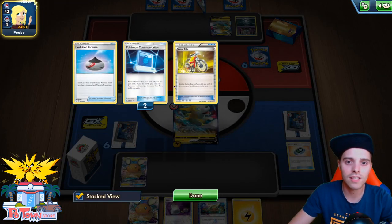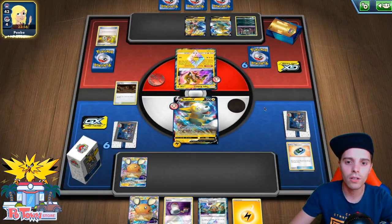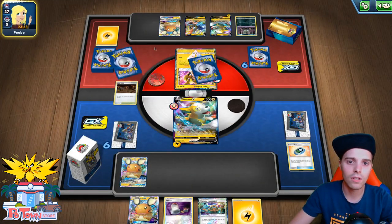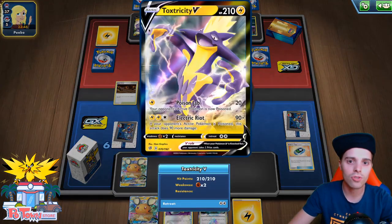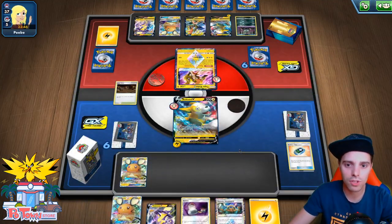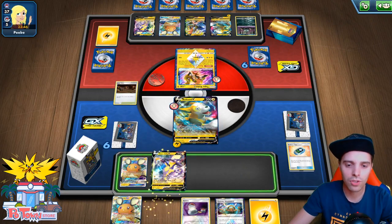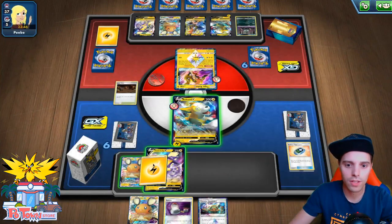Tapu Koko can immediately respond with 200 damage. There's Toxtricity V, so if he gets this guy out of the active position... okay, he's stuck in the active position, which is incredible news for us. Either we attach here — I'm actually going to go for this scenario. Toxtricity here. We do have Electrify, so I'm actually going to attach over here. I'm not going to use Switch; we're going to use another Dedenne, and we need to have a Trubbish of our own.